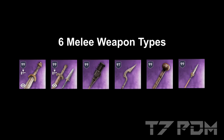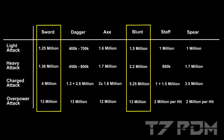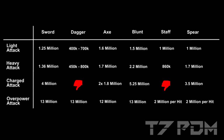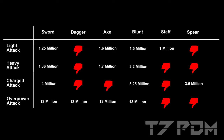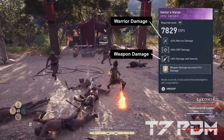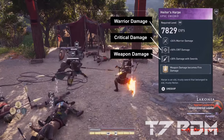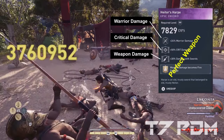Before we put everything together we also have to select the preferred melee weapon type for our build. There are six different melee weapon types and all of them have pros and cons. In general it doesn't matter, but if you want the highest damage and the best moveset I strongly recommend using either swords or blunts, because daggers can only deal half the damage per hit compared to any other weapon type and have literally no range, while staffs and spears have a really bad moveset and especially bad overpower attacks. So the best of the pack in my opinion are swords and blunts, but of course you can use any melee weapon type you want. No matter what weapon type you play, your weapon should always have warrior damage, damage with your weapon type, and critical damage.